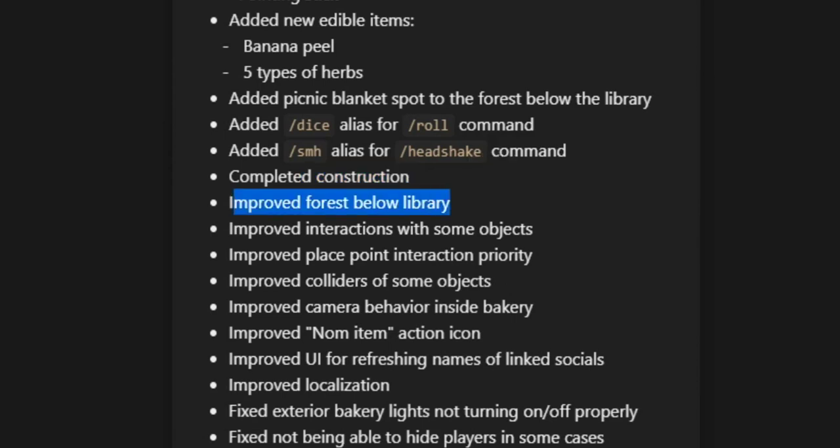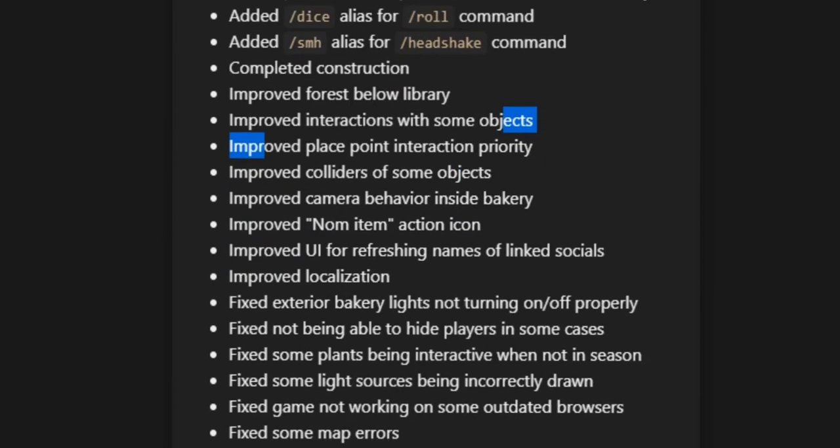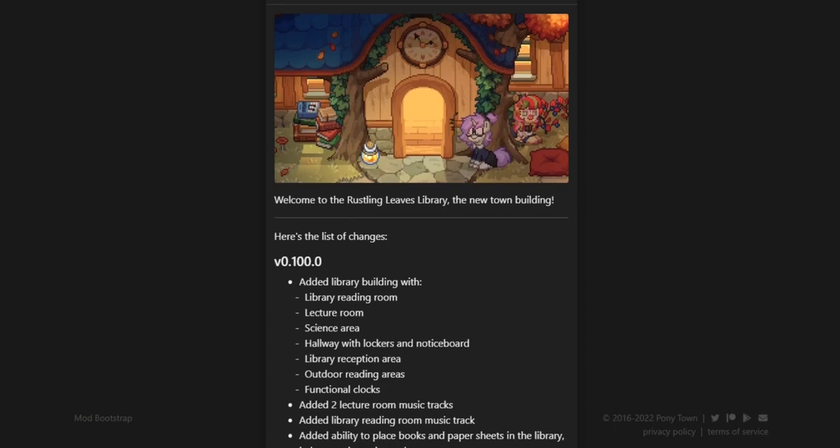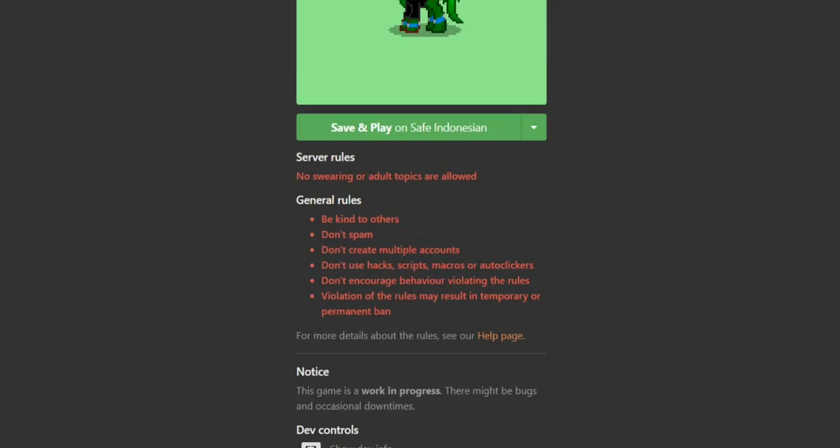They completed the construction of the library, improved the forest below the library, improved interactions with some objects, improved place/point/interact priority, and improved colliders on some objects — so rubbing or running against certain objects might feel slightly different. They improved camera behavior inside the bakery, improved the nom action icon, improved the UI for refreshing names of linked socials, improved vocalization, and fixed a handful of things such as exterior bakery lights not turning on or off properly and map errors.